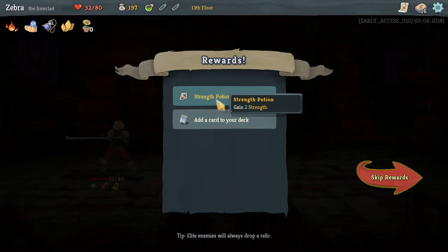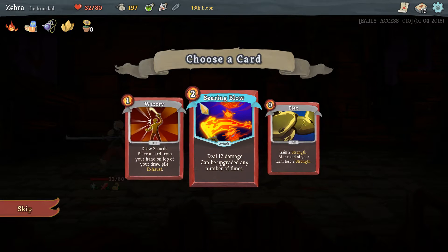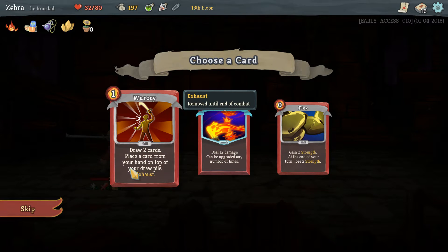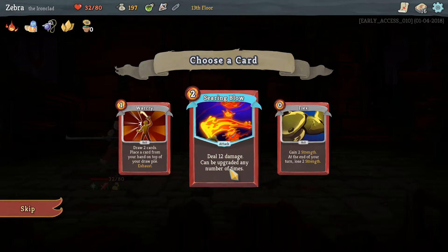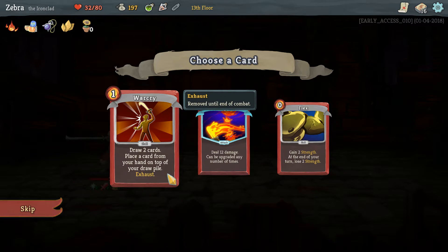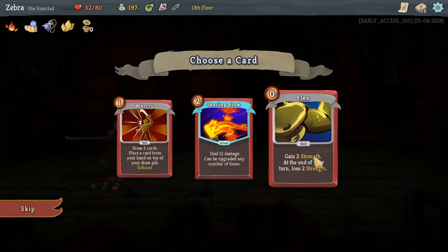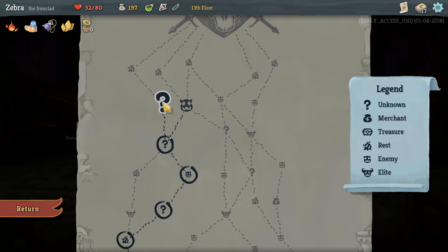15 gold, a Strength Potion — gain two strength, very good. I don't know when I want to use that. Add a card: Warcry — draw two cards, place a card from your hand on top of the draw pile, exhaust. Or Searing Blow — deal 12 damage, can be upgraded any number of times. Or Flex again — I would really like another Flex to be honest. Flex just works. So I'll take another Flex.